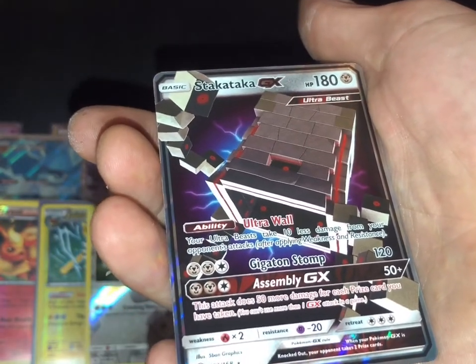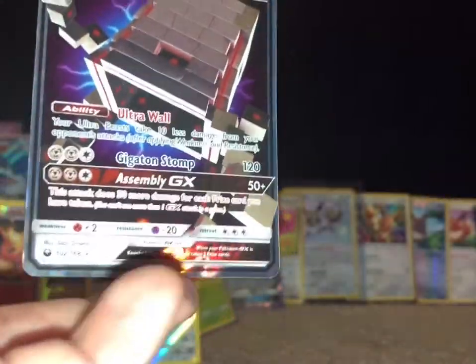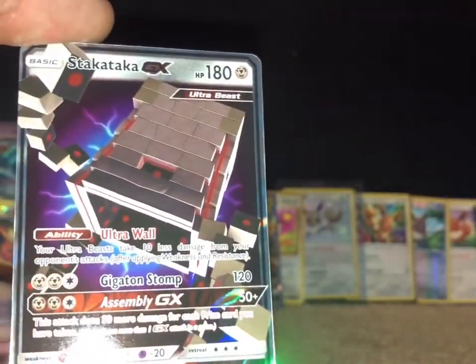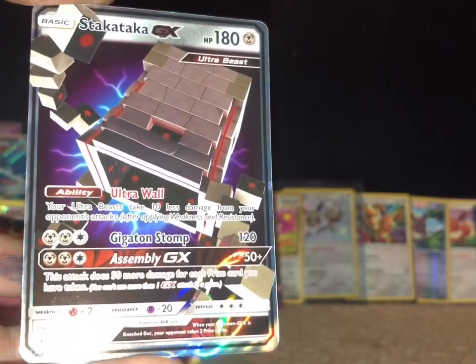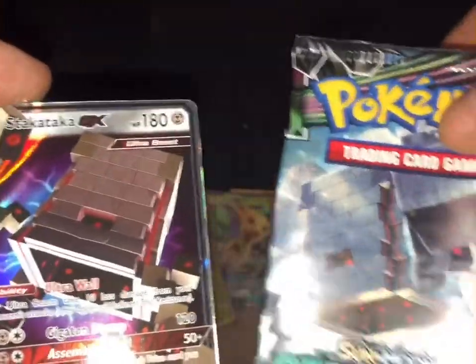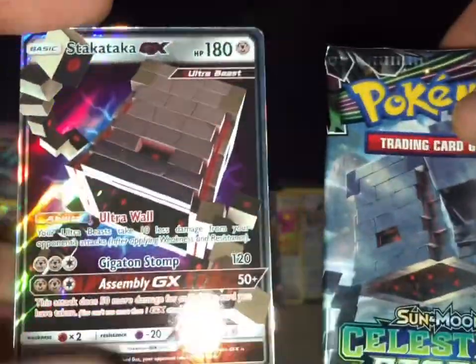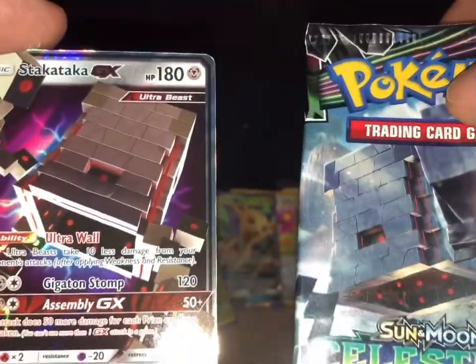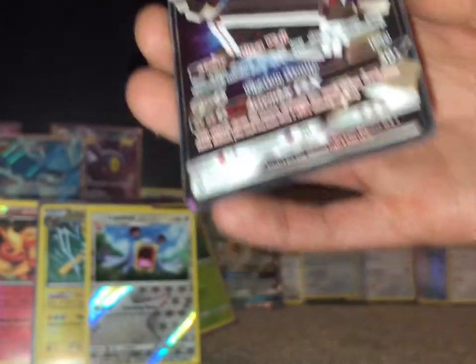That is freaking cool! Oh yeah — Stakataka GX, Ultra Beast! That is sick. I think that was actually the pack art. It is always cool to pull the pack art in a GX or full art, because it's advertising the best freaking card — and here it is! Oh yeah, I love when I have good luck.